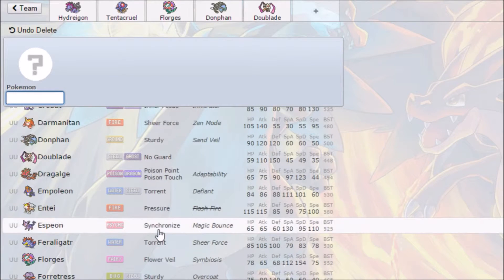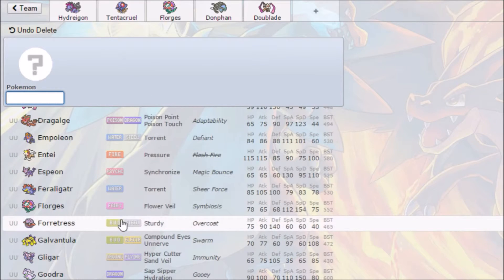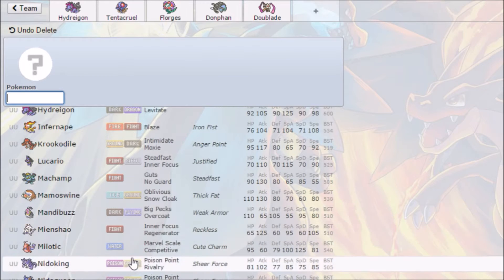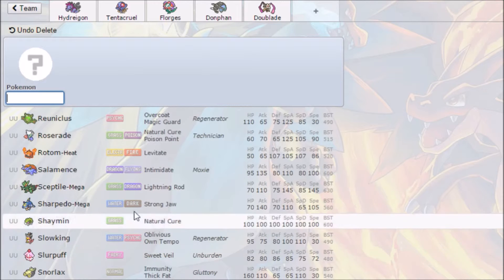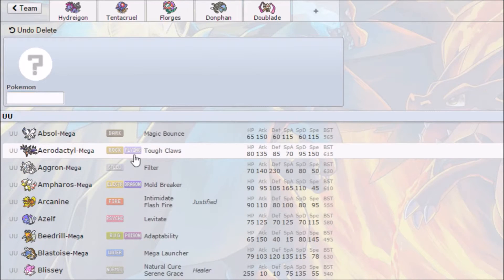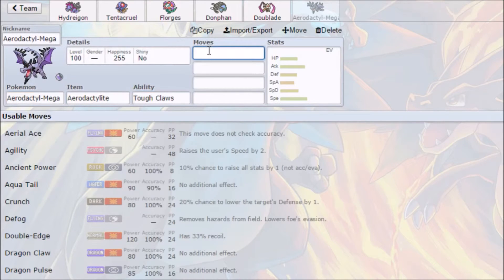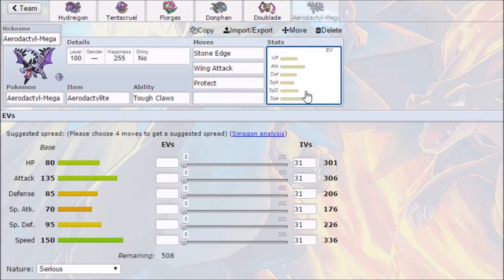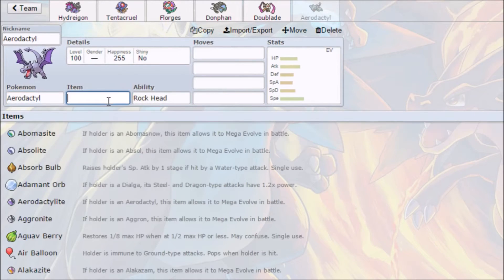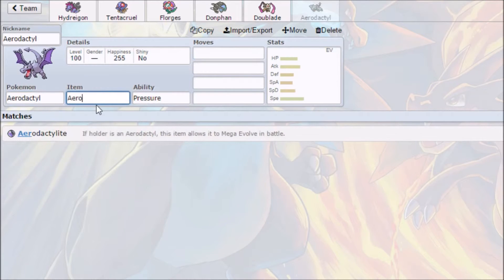Looking at what's really fast — Infernape could add Fire and Fighting, but I think we might look at Mega Aerodactyl. That allows us to add Stone Edge and some Flying coverage with Wing Attack. We'll run Protect to safely get the Mega evolution off, since regular Aerodactyl is really fragile. We'll go with Pressure as the base ability and give it the Aerodactylite.